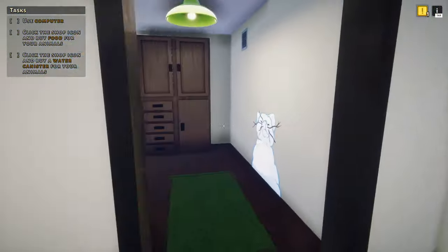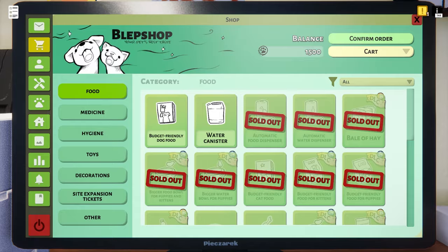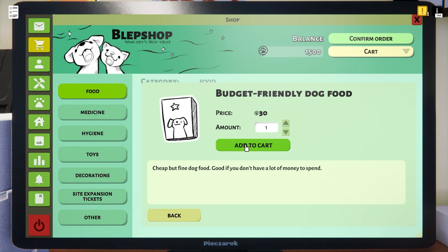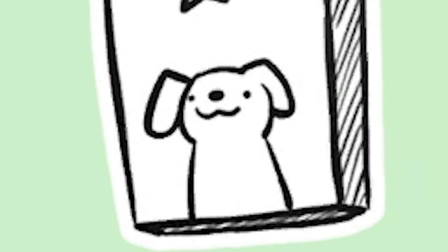We'll go ahead and buy some budget-friendly dog food and actual water. 30 bucks — what is this madness? Oh wait, it seems we're either an independent state that accepts currency in the form of little dog paw coins, or we're just barking mad.